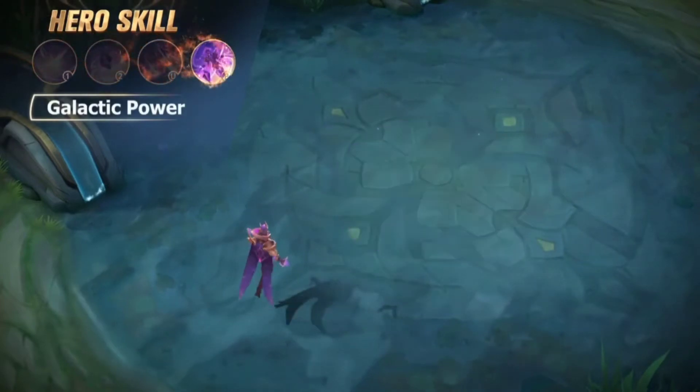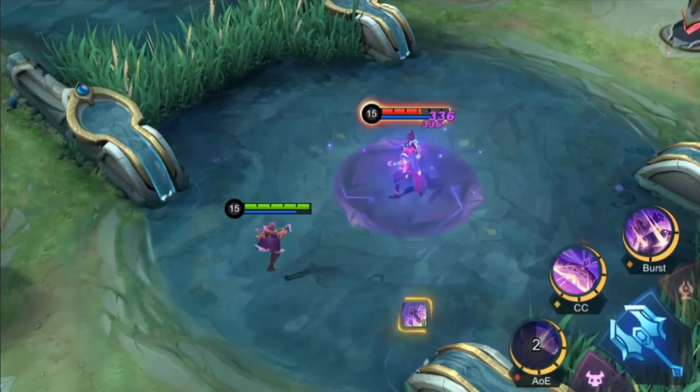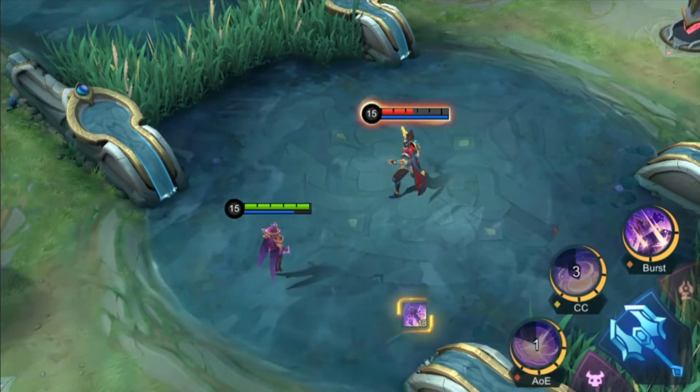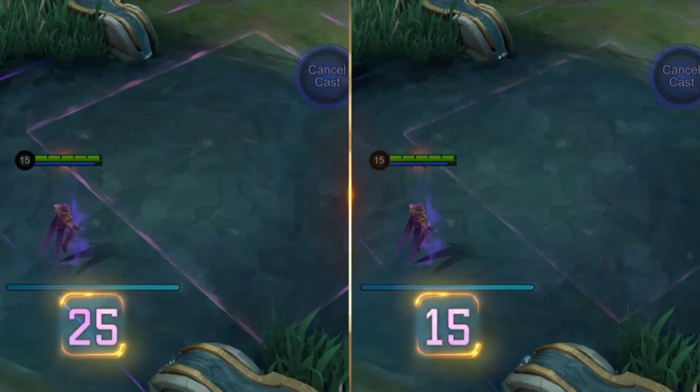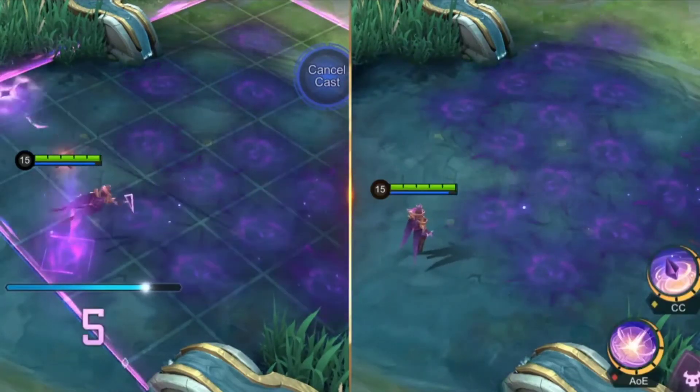Passive: Galactic Power. EVE gains Galactic Power when dealing damage to enemy heroes with Void Blast and Void Crystal, capped at 10 stacks. She will consume all the stored Galactic Power when she creates the Starfield with her ultimate skill, gaining additional attack attempts.